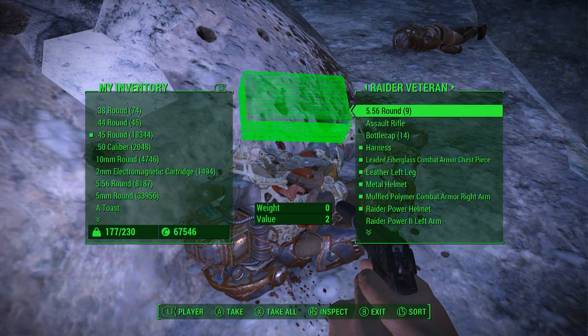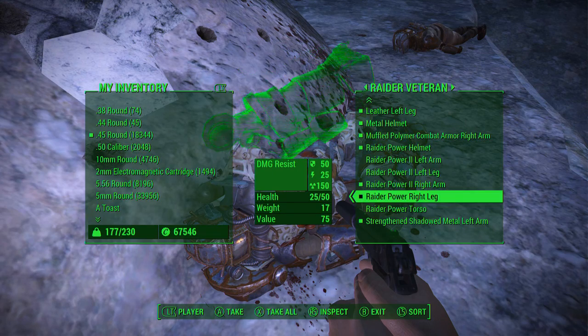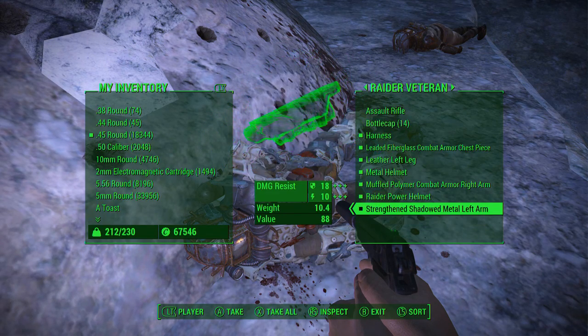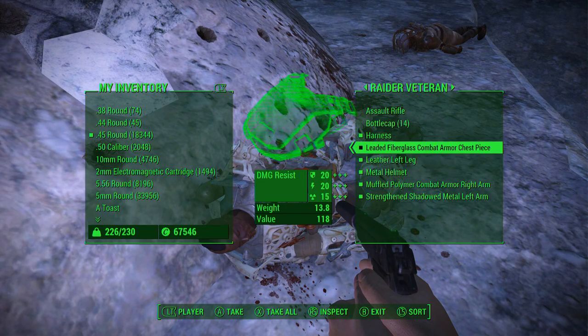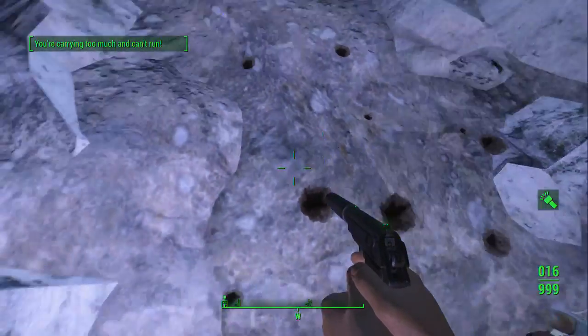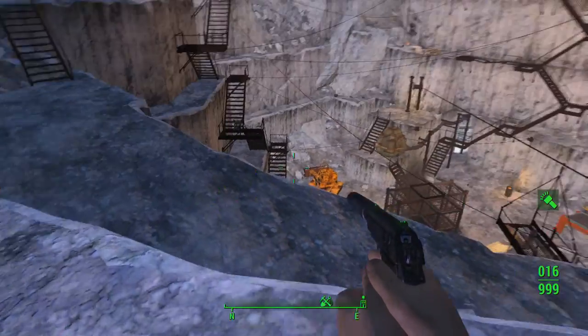Here is your power armor. It is a full set: torso, right leg, right arm, left leg, left arm, and helmet. Also has some other stuff if you're interested in taking any of that — I'm not. I'll take the assault rifle, but that's about it.